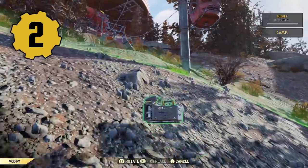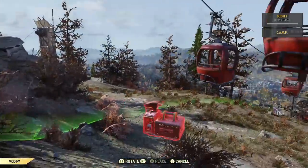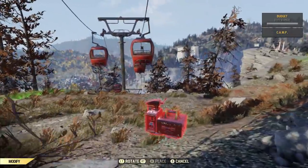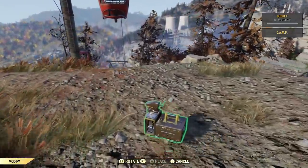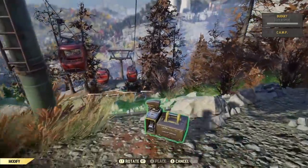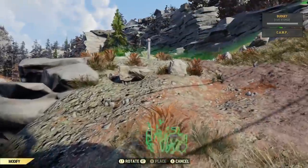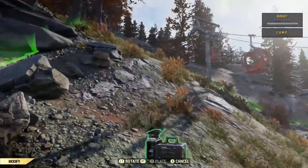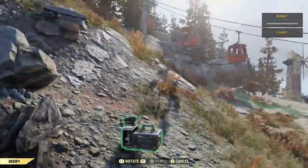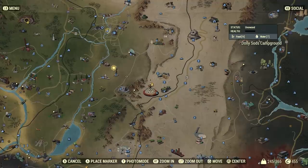Tip number two. Once you build your camp, or even just set it down, you can't pick it back up again — at least as far as I know. You move it to another part of the map by setting down another camp device in that location; the original then disappears and now you have a new zone to build within, at the cost of caps. You can also have a camp set down and occupy public workshops at the same time, but I'll cover workshops in a different video. I just wanted you to know the difference between your own camp and a claimable workshop, which are scattered throughout the map.